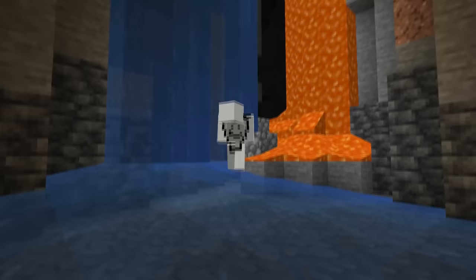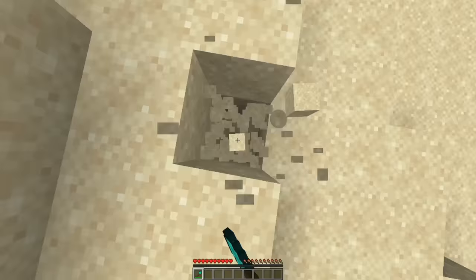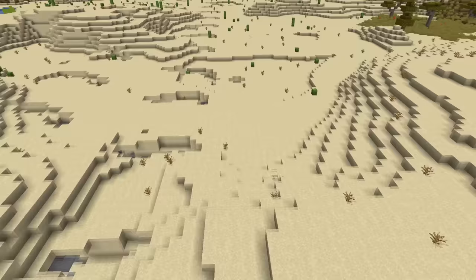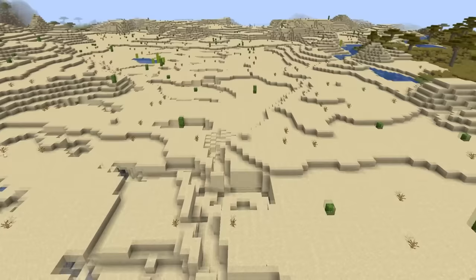Staying on the topic of unique Minecraft terrain, this seed right here has the biggest natural avalanche in all of Minecraft. If you go ahead and break this sand block at these coordinates, the other sand blocks around it will fall right after for a satisfying 393 blocks, all made possible with the use of a repeating cave system underneath the surface.